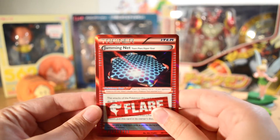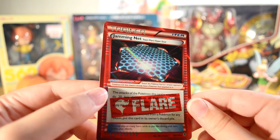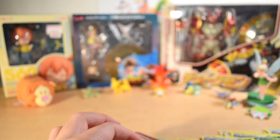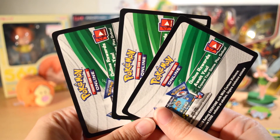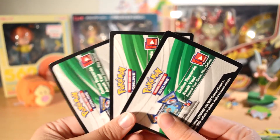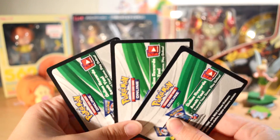I think my favorite card out of here has to be this Jamming Net Team Flare card. That's really cool looking — I've never seen one like that before. It's 98 out of 119. Very cool. So like I said, I'm giving away these three code cards for one of you lucky winners out there. All you need to do is comment down below and tell me what your favorite Pokemon is in the whole world, and I will use a random generator to pick the winner.